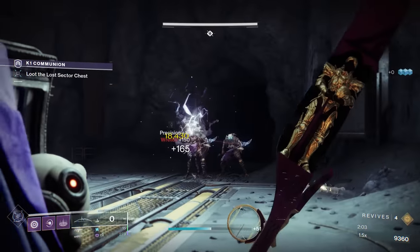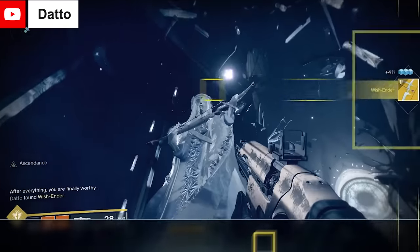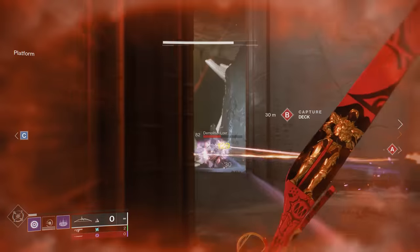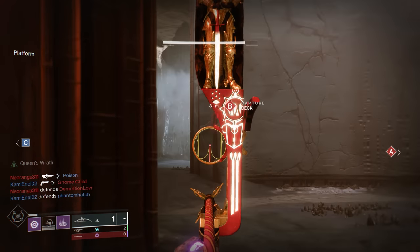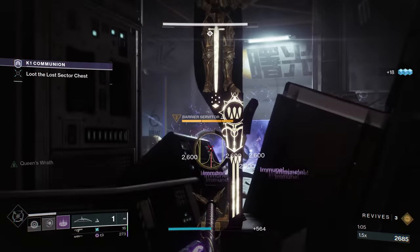Let's start with a bow that recently received a substantial buff. Bushwhacker is an exotic bow earned from completing a lengthy quest in the Shattered Throne Dungeon in the Dreaming City. When it's fully drawn, the bow lets you see through walls, just like you have wallhacks. This is pretty useful in PvP, but in PvE it's not the most useful perk in the world. If this was the only thing the bow did, it would feel pretty underwhelming.